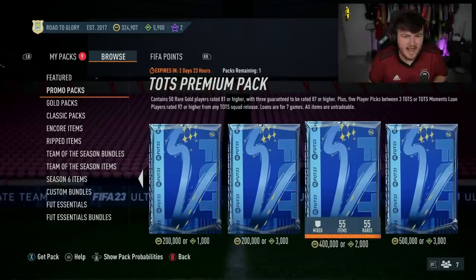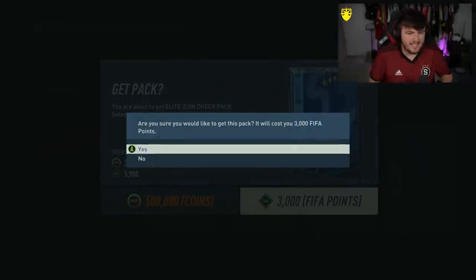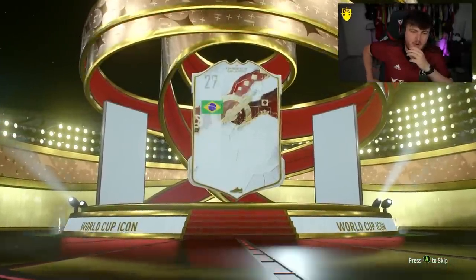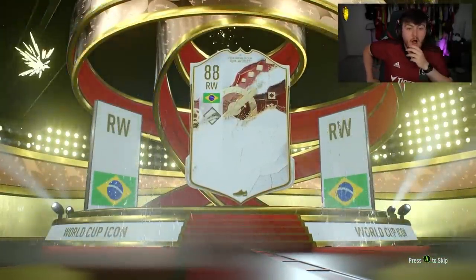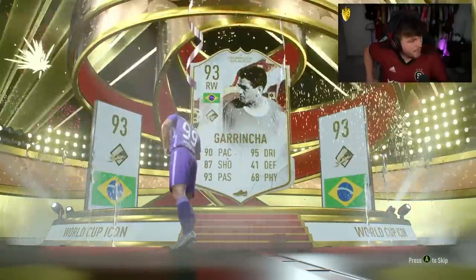On to the Xbox account now. We've got the TOTS Premium and the Elite Icon Cheer Pack to open. Let's start off with the Elite Icon Cheer Pack. It's a World Cup Icon — I'm not surprised. Brazil! I thought it might have been R9. World Cup Garrincha is pretty good.